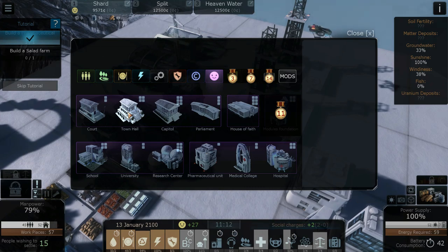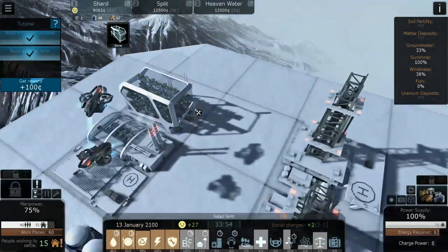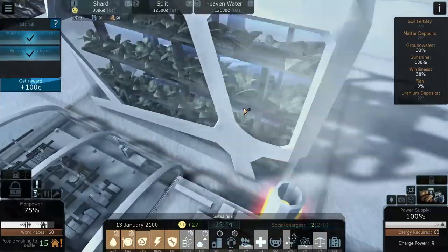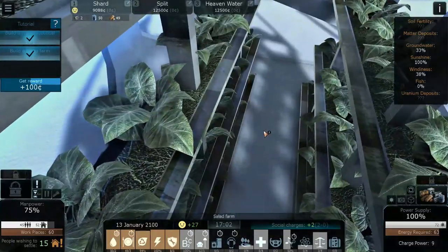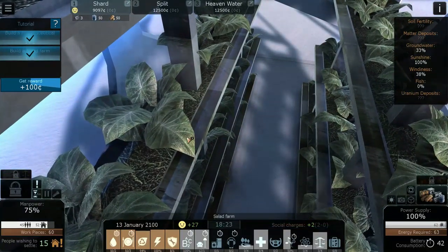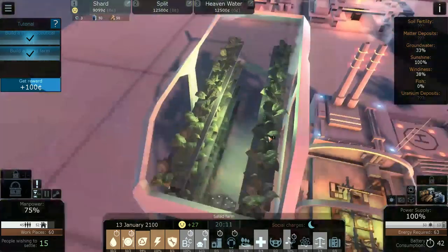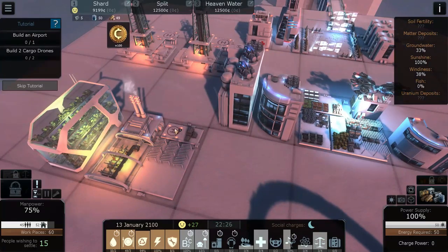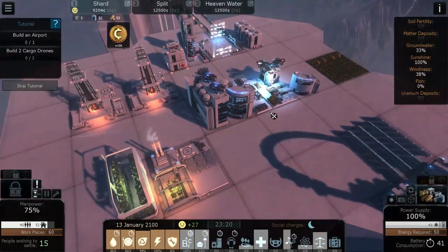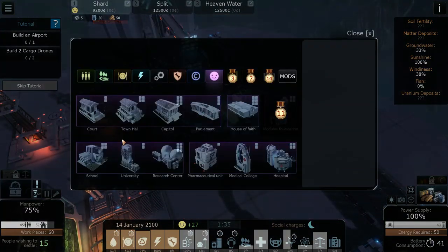The salad farm is done — look at the zoom level and the texture work on these plants, no skimping on the textures, amazing. Let's get our reward and move on to building an airport. At the airport we can build more cargo drones — those are the drones you see zipping around doing deliveries and maintenance. Personal drones help your population get around more easily.